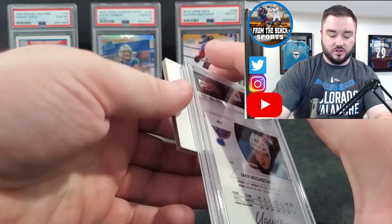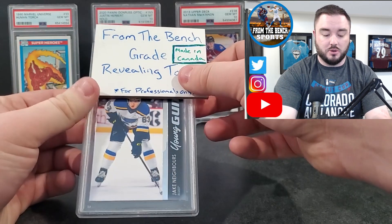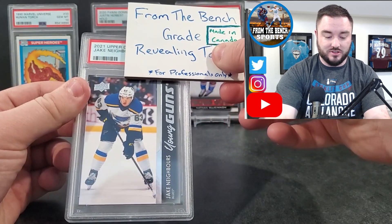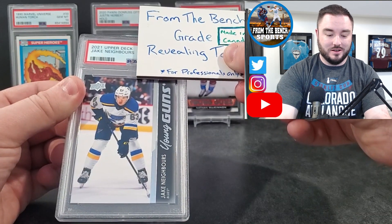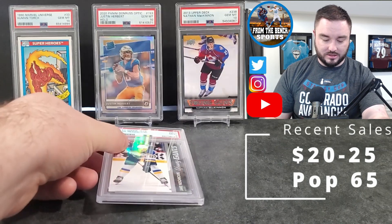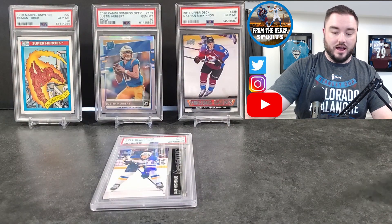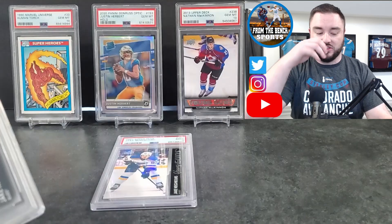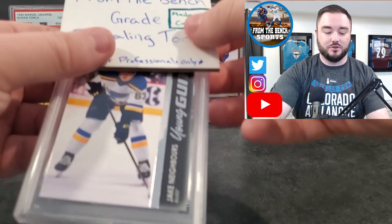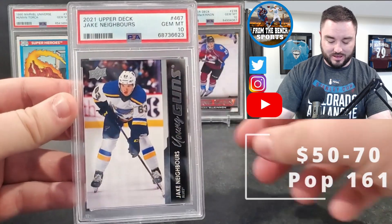Starting off with a bunch of different Young Guns — a lot of Series Two stuff. First up is Jake Neighbors. I was super high on Jake Neighbors coming into the season. There's four of him in total, but he's been sent down to the AHL for essentially the first half of the season. First one is a PSA 9, so put him in the middle. Hopefully we've got a 10 pile and a 9 pile and those are the only two piles we need. Second Jake Neighbors — there we go, gem mint 10!